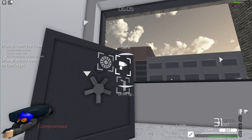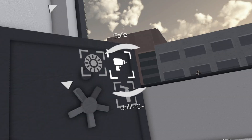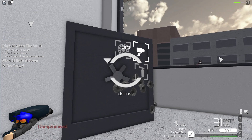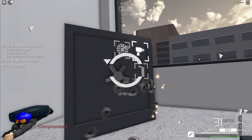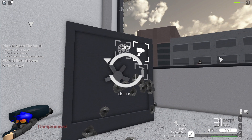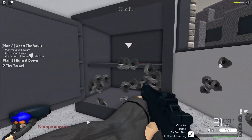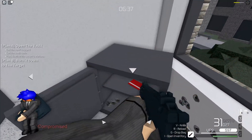SWAT is once again behind me, but I am trying to open this safe. I'm just gonna stick it out. My health is very quickly going though. Come on, Zany — hurry up man, this is way too slow. There we go, the safe is out! There's a key card right here.